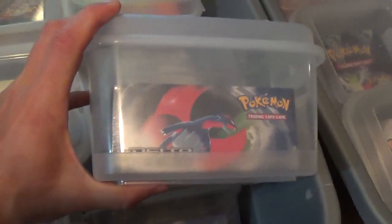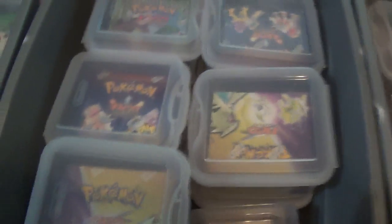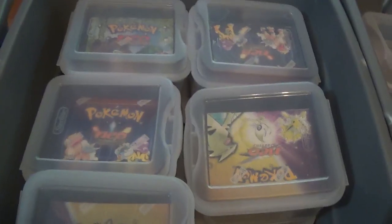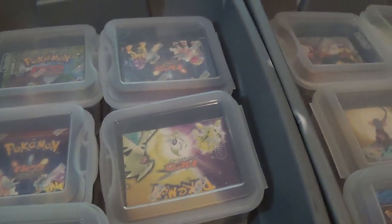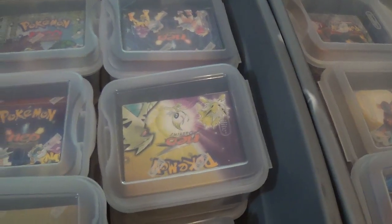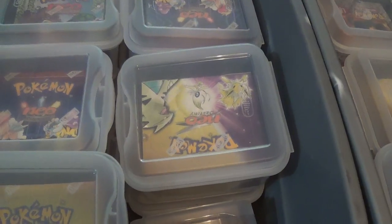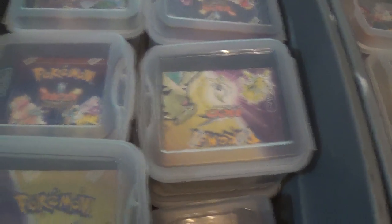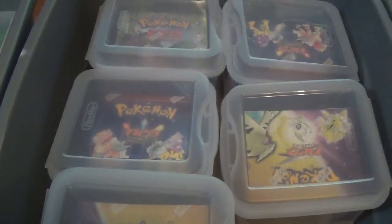These all have their individual tub for protection. Next up, now we're getting to Generation 2 — we've got Neo Genesis through Neo Destiny. You have the Unlimited and First Edition box for every one of these. Also included in this box is Gym Heroes, Gym Challenge, Base Set 2, and Team Rocket. Every box that came out in English, we should have that here in availability.